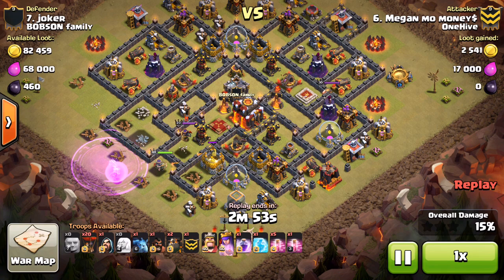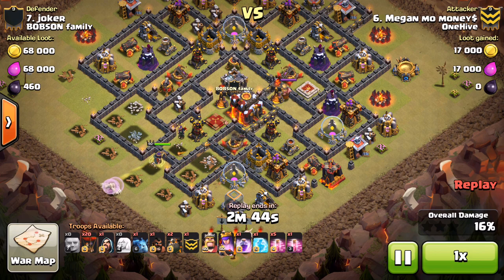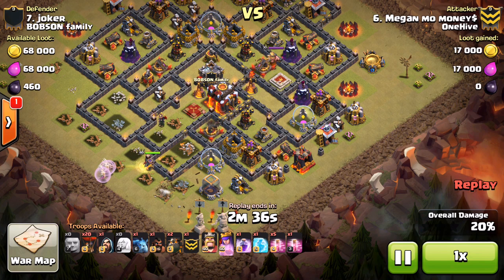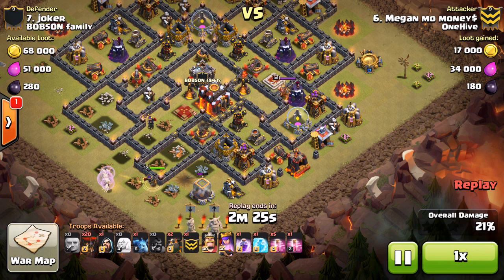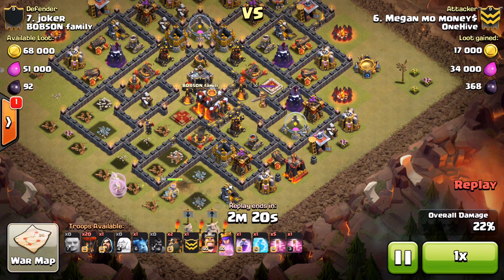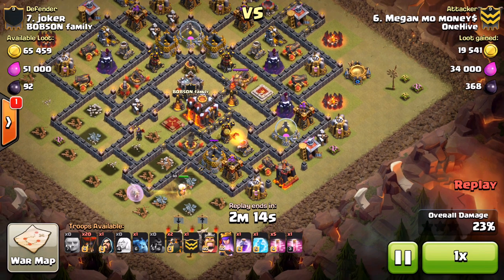Having those healers raged right there is a big deal. The queen goes down, gets on that storage, then gets onto that air defense, and continues her walk around the base — coming down to the bottom. The X-Bow is really the only thing hitting her right now, and that's not a big deal with the healers there to protect her. From here, letting her come around — drops that one hog in there, gets a bomb triggered. Probably wasn't really looking for that, possibly wanted to get the CC troops, but we'll see.